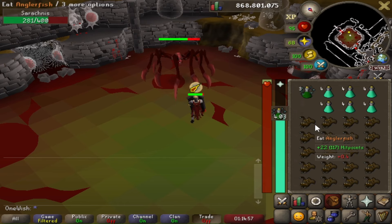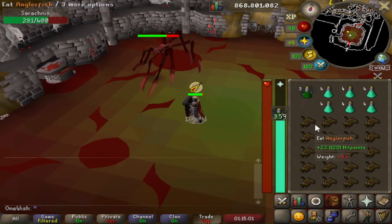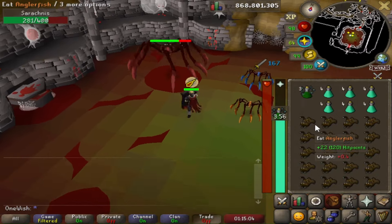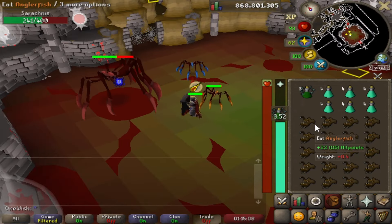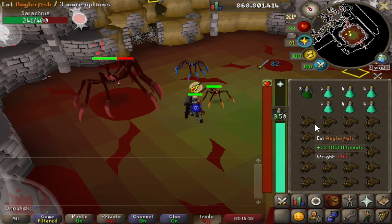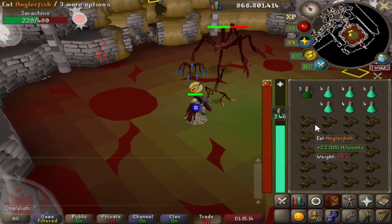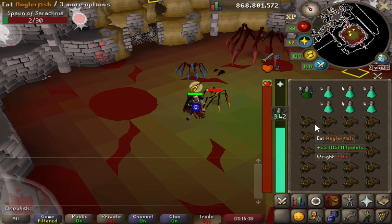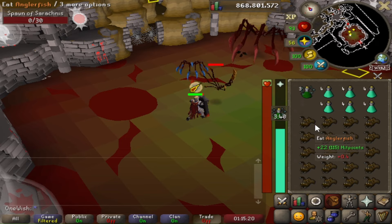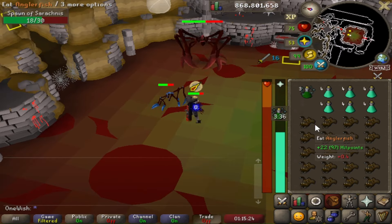During the fight, Sarachnis can spawn baby spiders. The blue spiders attack with magic, so that's why I choose to use protect from magic. I've seen quite a few people doing this method using protect from melee or protect from range — you would have to see which one's best for you, but for me it's protect from magic. When Sarachnis does his web attack and freezes you in place, your character will end up attacking the baby spiders first before aggroing back onto Sarachnis.